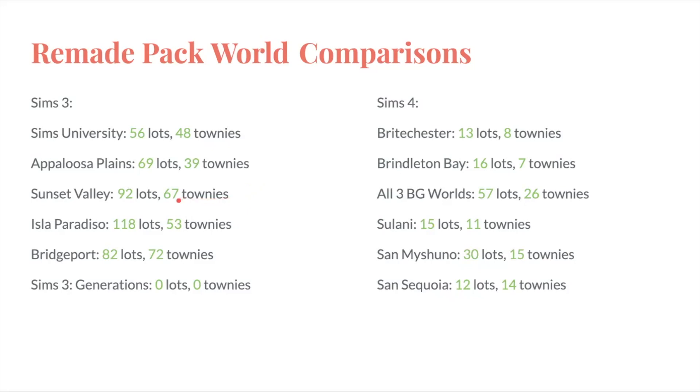The Sims 3 base game came with Sunset Valley — a bigger world since it was the base game — with 92 lots and 67 townies. Comparing that to all three Sims 4 base game worlds combined — Willow Creek, Newcrest, and Oasis Springs — we have 57 lots and 26 townies. The Sims 3 Island Paradise came with Isla Paradiso with 118 lots and 53 townies, whereas The Sims 4 Island Living came with Sulani with 15 lots and 11 townies. Sims 3 Late Night came with Bridgeport with 82 lots and 72 townies, and Sims 4 City Living came with San Mishuno with 30 lots and 15 townies. The Sims 3 Generations did not come with a world, but the equivalent Sims 4 pack, Growing Together, came with San Sequoia with 12 lots and 14 townies — so Sims 4 wins there. Seasons didn't come with a world in either game.